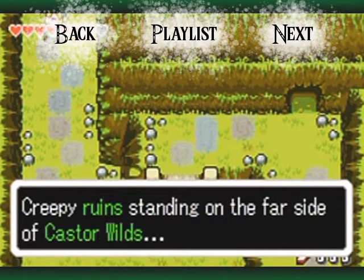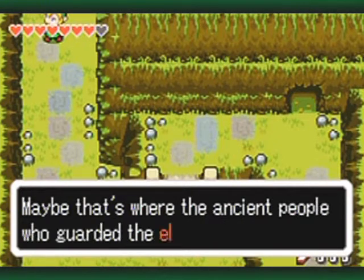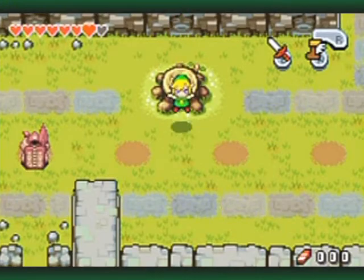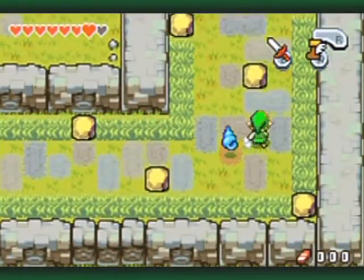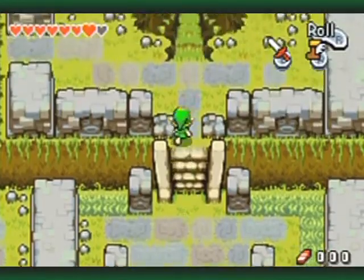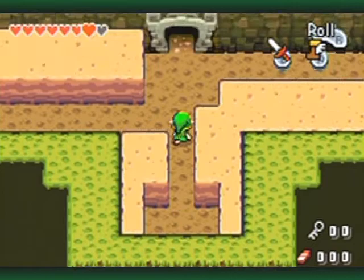Creepy ruins standing on the far side of Caster Wills. Maybe that's where the ancient people who guarded the element used to live. Hello everyone and welcome back to the walkthrough. Since I got all the kin stones that I can get up to this point in the game, it's time to start the next dungeon, which is the Fortress of Winds.